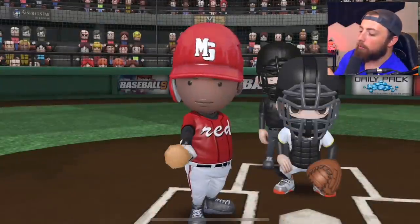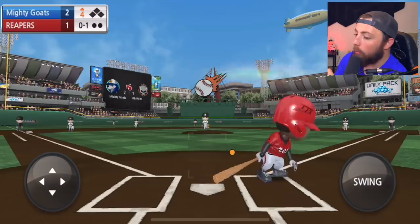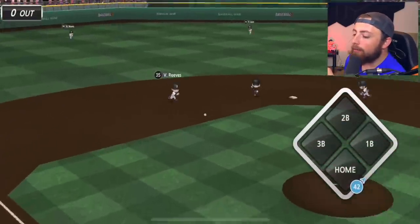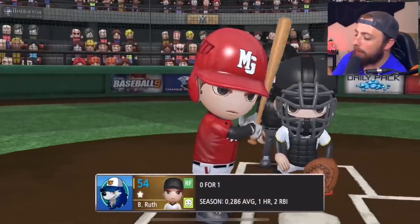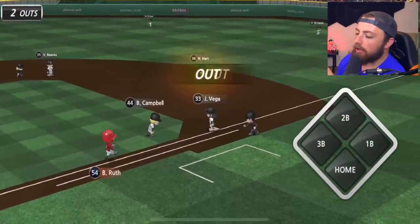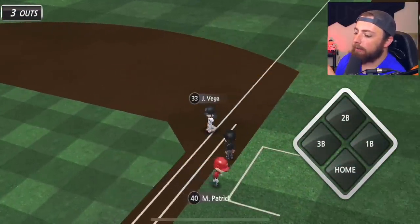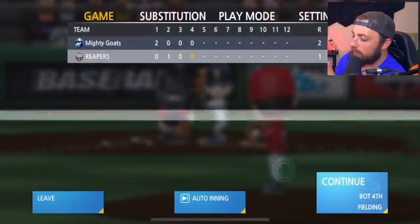We're in the fourth — we really got to extend the lead here, we're only up two to one. I just realized we gave up a run. We got Barry Bonds up — that was the fastest pitch I've ever seen, this pitcher is gross. That's a ground ball. Some of those ones up in the zone you have to swing at because they can break back into the zone. Babe Ruth's up — ground ball. I am struggling so bad. I might need to only do contact. I feel bad because all I did was upgrade my power — why would I not do power on the players that I upgraded? This pitcher seems really good and I'm a little scared.